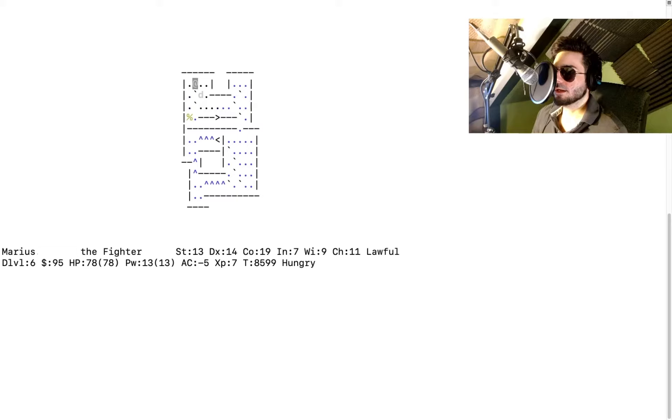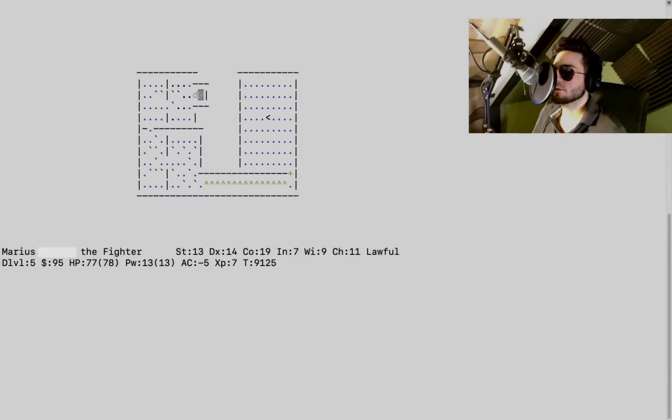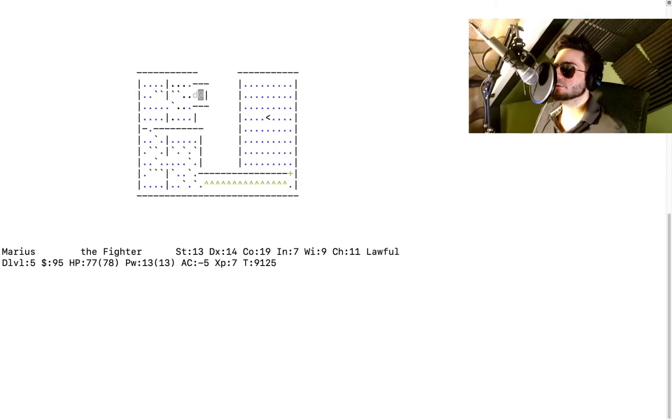Renee has a solution — check the NetHack wiki for Sokoban 1b. There are four levels total, each with two versions, a and b. We're working with the solution to 1b, so let's go upstairs. That was a quick level one — we might actually beat Sokoban!